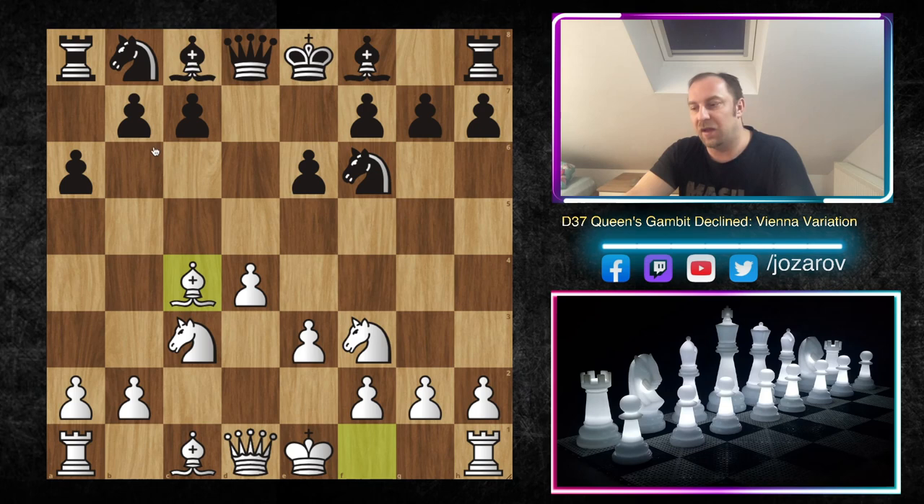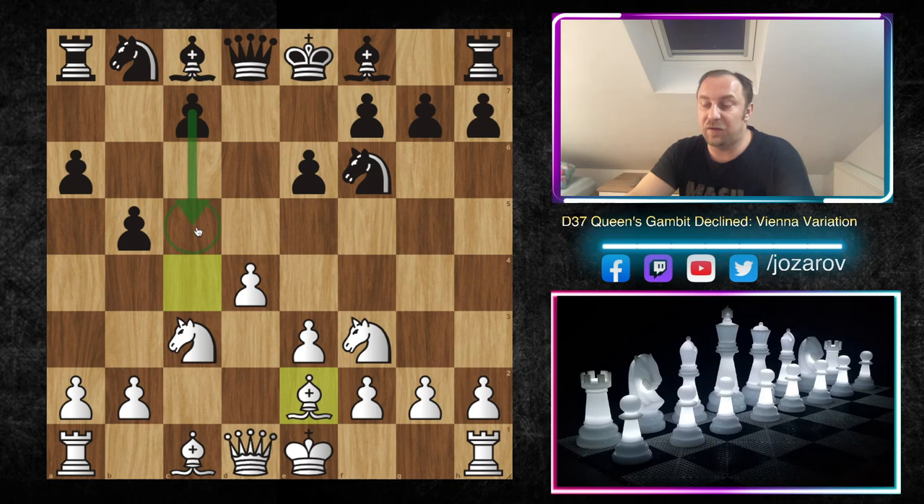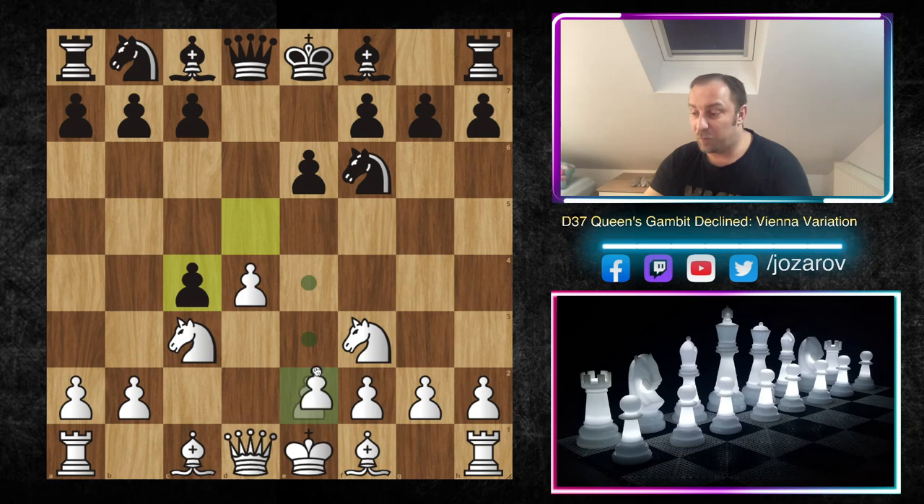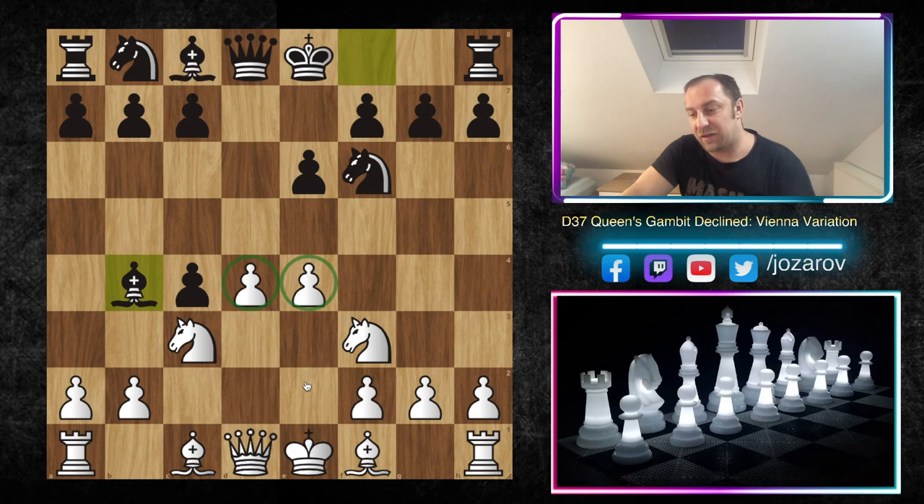The point isn't that black will hang on to the c4 pawn — the main idea is simply to provoke a weakness on b4. If you play Bishop to c4 immediately, you get kicked away with tempo. Then after Bd3 or Be2 and c5, black reaches a pleasant Queen's Gambit Accepted position. With the knight on c3, it can be kicked away with b4 — so be careful when playing with white. Playing e3 is slightly passive; playing e4 can be too aggressive since black responds with Bb4.